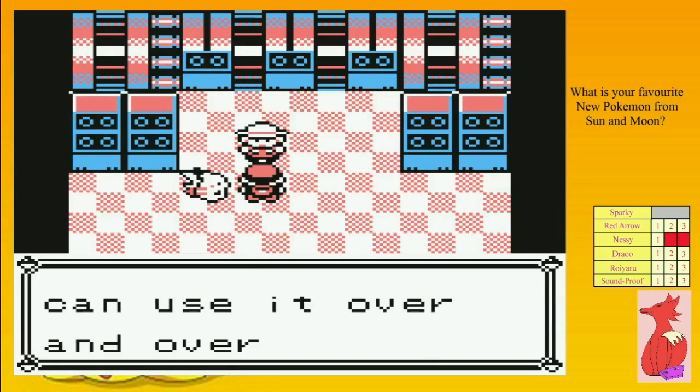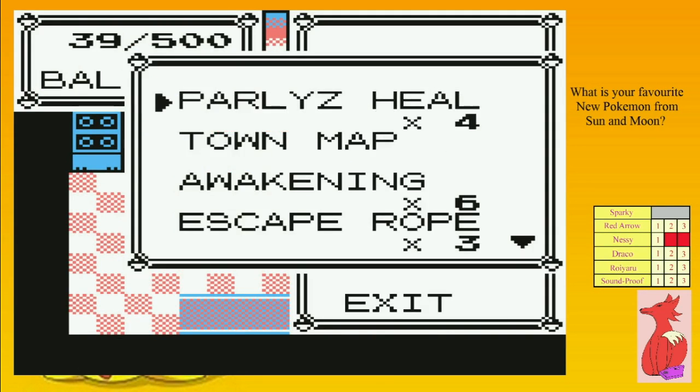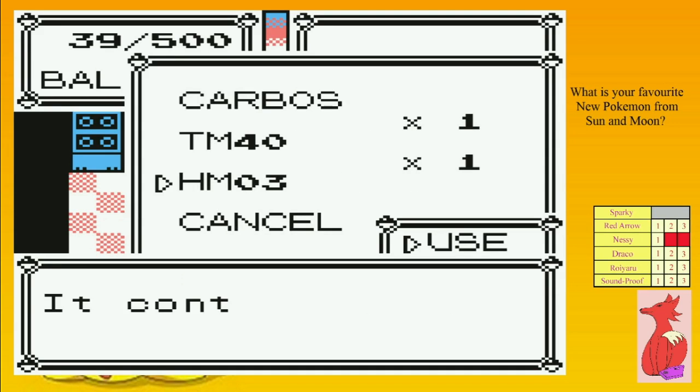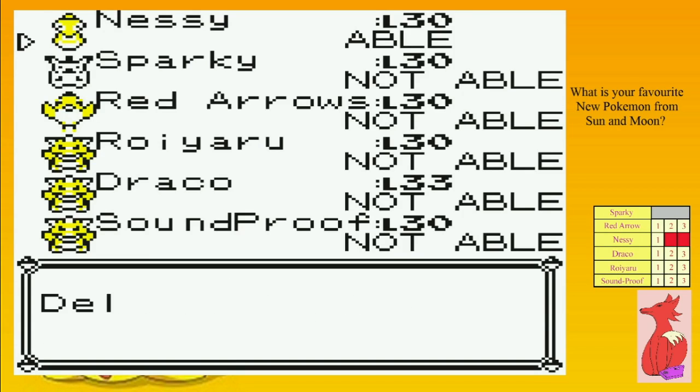I did find the Flying-type move crystal. I thought that was it, and I double checked and I was right — used that just to help me get a few extra things. And as you can see here, I do Surf on Nessie.